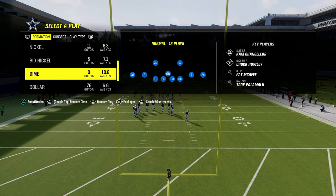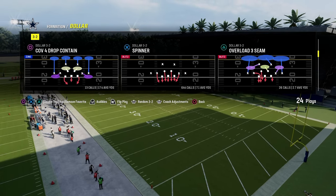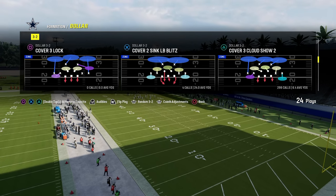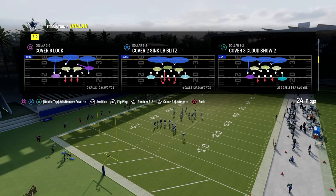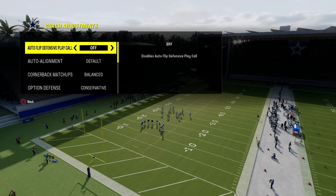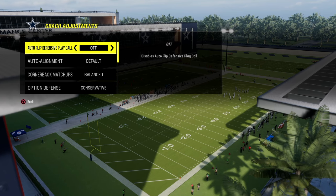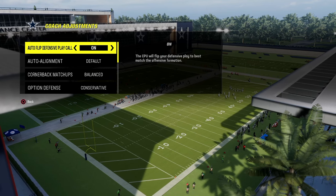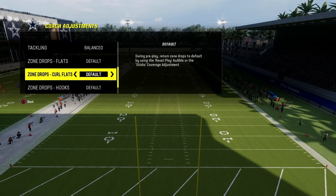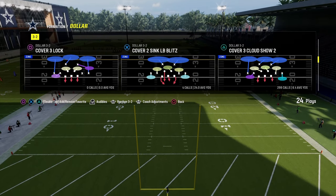Roll coverage is really best showcased out of Cover 3 Cloud. In the coaching adjustments, I find it most effective to use these settings: in Nickel 3-3 Cub, have Auto Flip on. For 4-3-2, you can run it with Auto Flip off. Option defense on conservative, all zone drops on default, and zone coverage set to match.